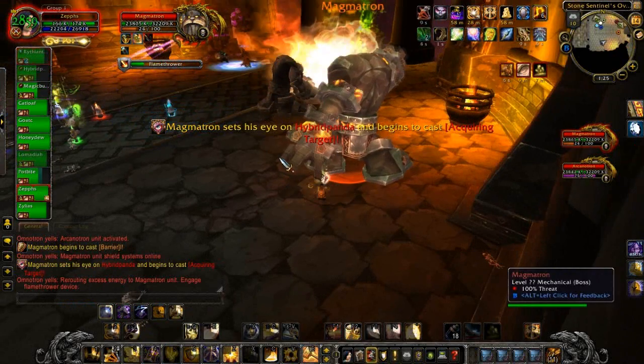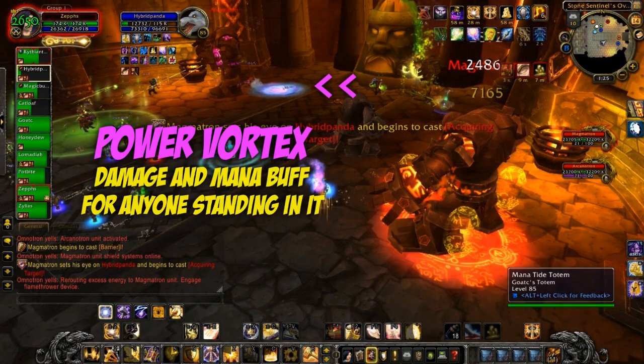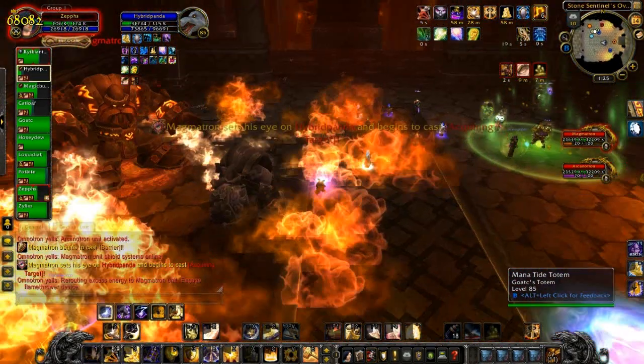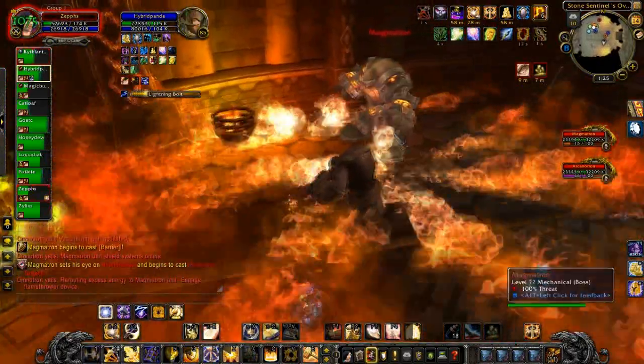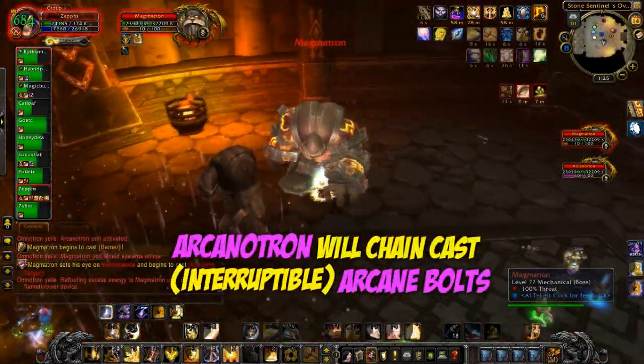Arcanatron's abilities are fairly straightforward. First of all, he puts vortexes beneath him, and you need to drag him out of them, or else he will get a significant damage buff. As you may see here, he hits me for 70k with an arcane bolt because he was standing in his vortex. The idea is to drag him just out of the vortex and have your melee DPS standing in it so they can hit him nice and hard.